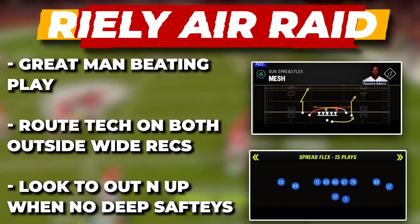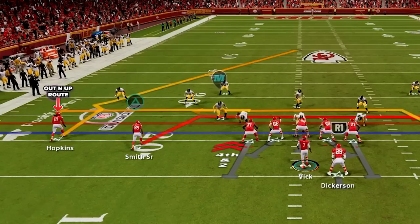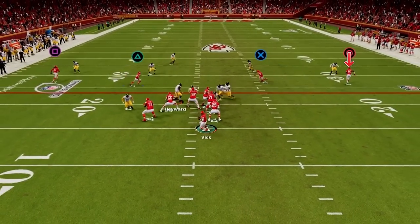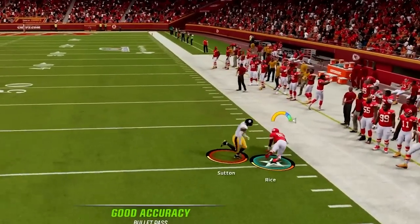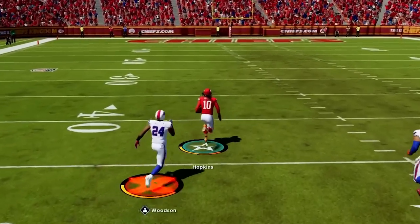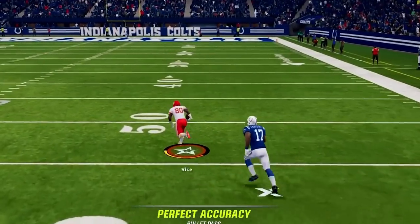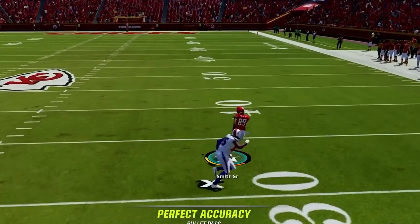Now we look at Mesh again, but this is our man beating setup. Have the running back to the wide side and block him to give us more time. The only difference from the zone setup is you don't adjust the out and up route — leave it as is. To beat man coverage I have route tech on both outside receivers in Spread Flex. First look to the out route: as he breaks, route tech activates and he gets super consistent separation for easy yards. We can also look to the backside out and up — with route tech as he breaks back over the middle he will separate and you can bomb it over the top for huge pickups, especially when they have no safeties back. For checkdowns we have our two drags; go to whichever has more separation and rack up yards.